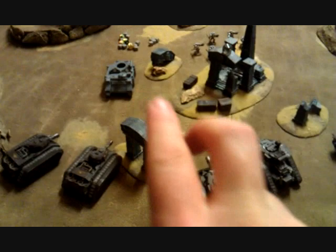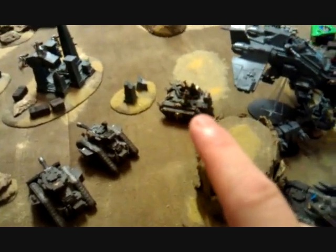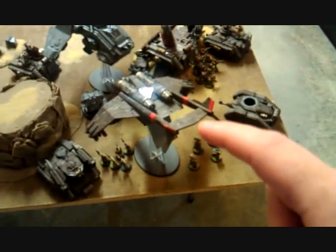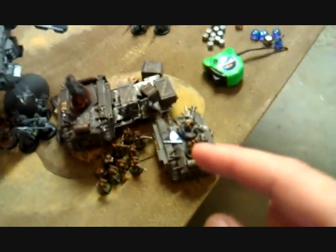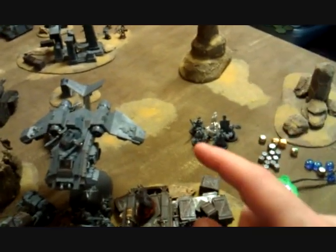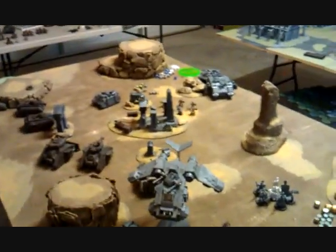Turn three comes to a close. My Hellhounds came in and flamed, combined with the Punisher squadron to get rid of the Grey Knights squad here. His Storm Raven moved up and dismounted its Terminators and Dreadnought, which blew up the Vanquisher Battle Cannon, blew up a Chimera, killed a couple guys in the explosion, and the Dreadnought assaulting blew up the Psycho Battle Squad and killed a few more. He also blew up another Chimera, dismounting the veteran squad. Using a teleport special ability, he brought Draigo closer — that's what destroyed the other Chimera. Turn four looking pretty bleak in my little castle — he's up there with two squads of Paladins and Draigo.